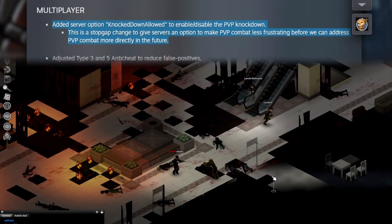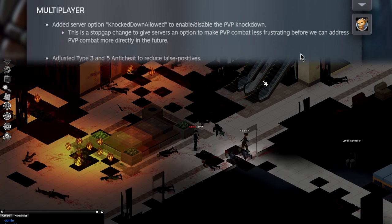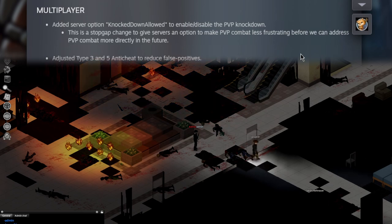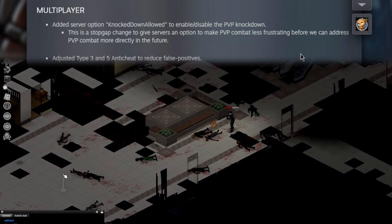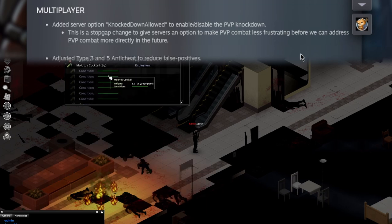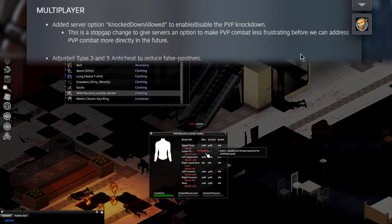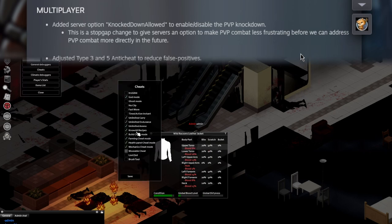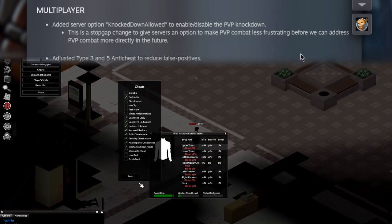These two sentences are music to my ears. Added a server option — 'knocked down allowed' — to enable or disable PVP knockdown. This is a stopgap change to give servers an option to make PVP combat less frustrating before addressing it more directly in the future. If I ever do another manhunt with Spoodle, that option is disabled for sure — whoever got knocked down first was the loser every time. I'm probably going to run a poll to see if you guys want this disabled on the server as well.